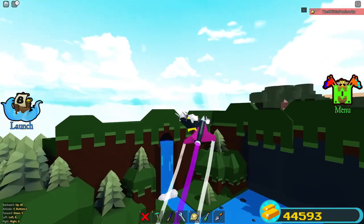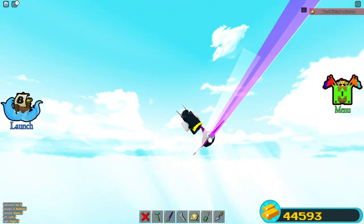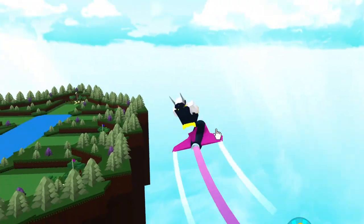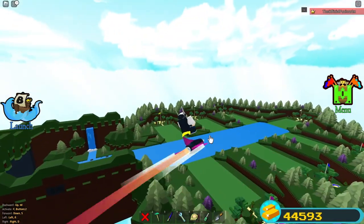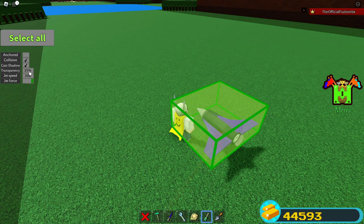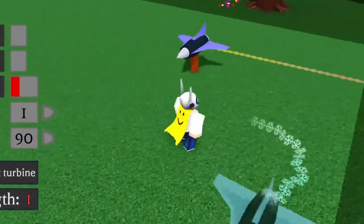If you wanted to, you could also turn on both trails at once, which makes it extremely interesting — it'll kind of switch between the two. It gets a little louder but it's still really awesome. If you do this with the winter jet turbine it's even cooler, so let's go over there and mess around with more color combinations.